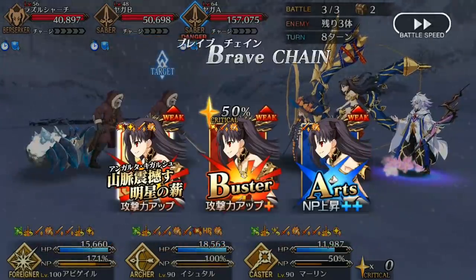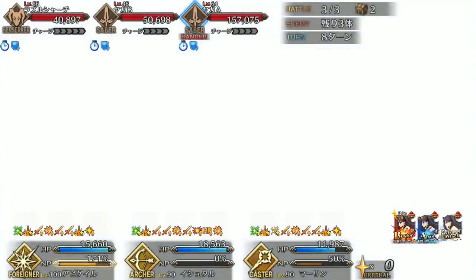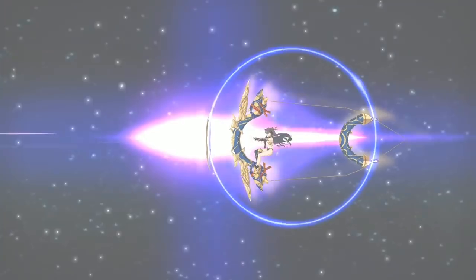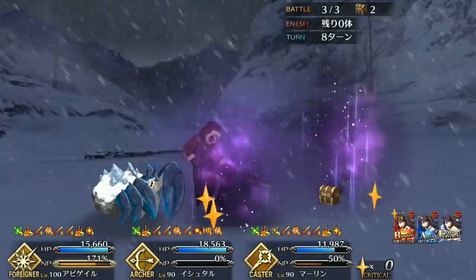Ozymandias is better if you just want to go full damage. Protection of Ra will give your invincibility a 100% chance of activating, allowing you to protect yourself, and Ozymandias has utility with Charisma, the Noble Phantasm seal on his Noble Phantasm, and he just does a ton of damage. Ishtar's Bond Craft Essence is Seven-Headed Warhammer Sita.